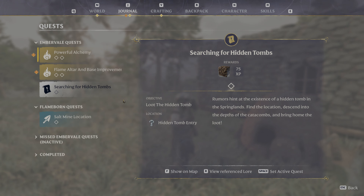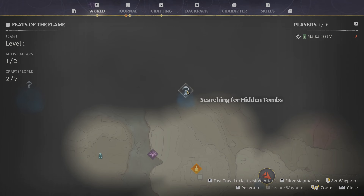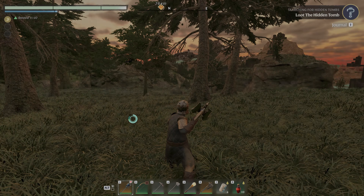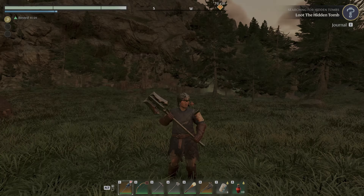Today I want to search for the hidden tombs and see what that's all about. Depending on how much time that takes, maybe we'll do something else, but let's tackle that first. Let's go to quests, search for hidden tombs, set it to active quest, show on map, and make it our waypoint - it already is since we set it active. It's definitely starting to get dark so I'll wait till morning and then head off.